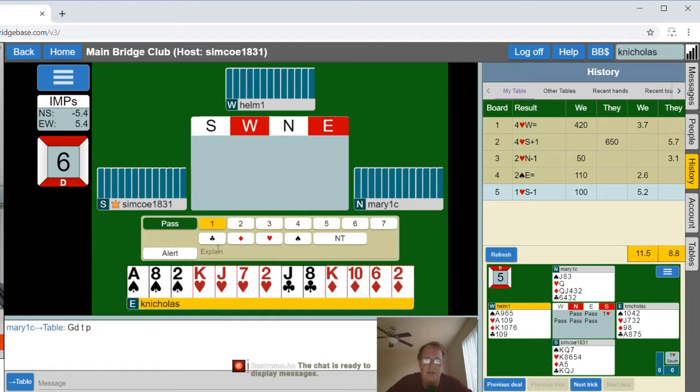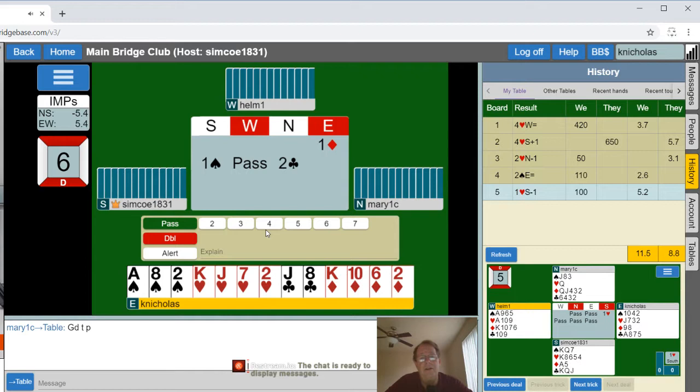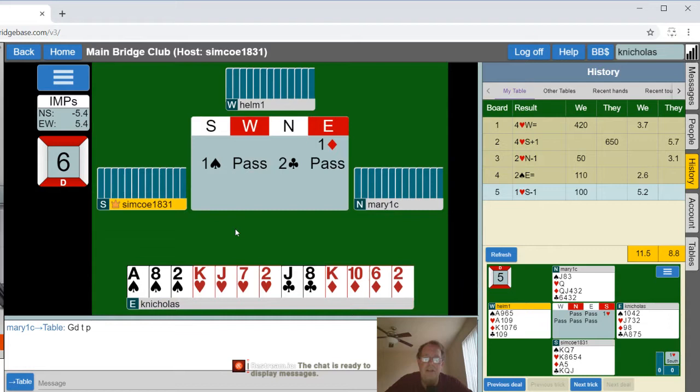I've got 12 high card points and two four card suits. I cannot open hearts because it's not five cards, so let's open our better minor — obviously that's diamonds. We do not have enough for a no trump open. I have a minimum, very minimum hand. It's not enough for a second bid — 16 or more for a second bid generally, 15 maybe.